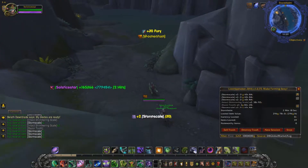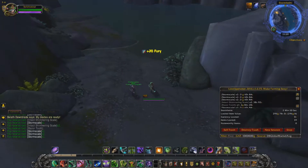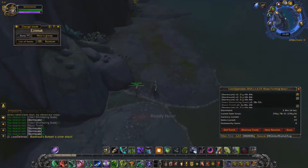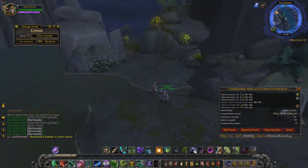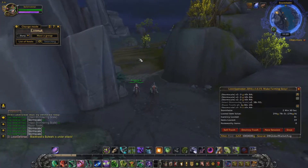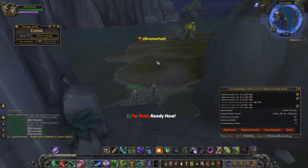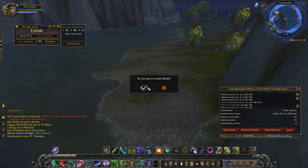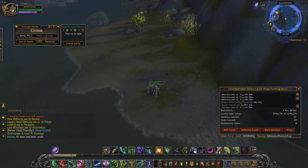I got about 6,236 gold in one hour from the auction house, plus 404 raw gold. That's raw gold plus auction house gold combined. I went off the auction house value for the storm scales and stone hides — for the average player, that's going to work well for you.